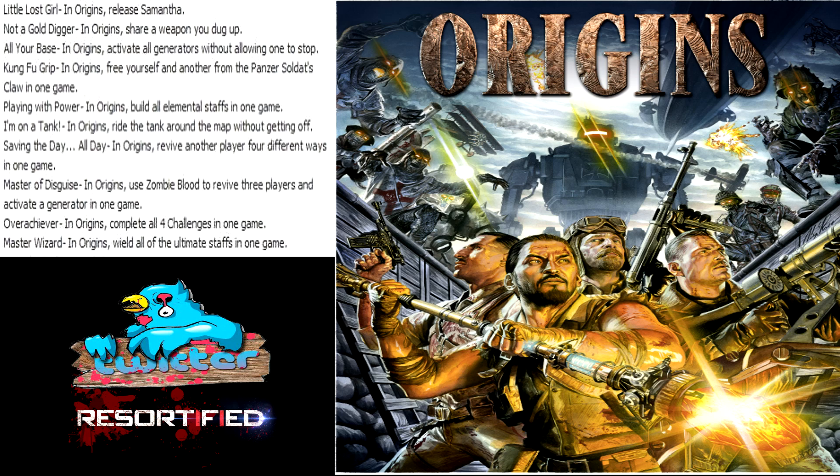'Kung Fu Grip' - in Origins, free yourself and another from the panzer soldat's claw in one game. The panzer soldat is the giant robot, so you can actually free yourself from it as it grabs you. That should be interesting.